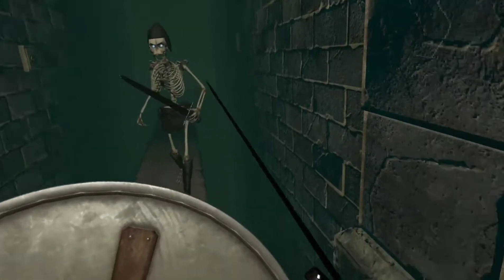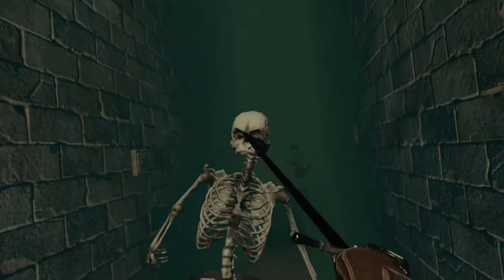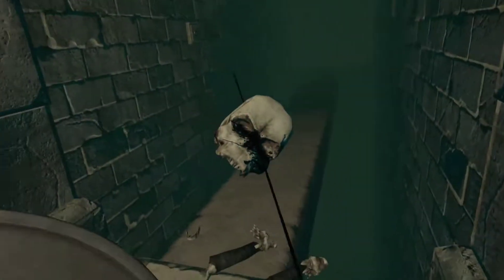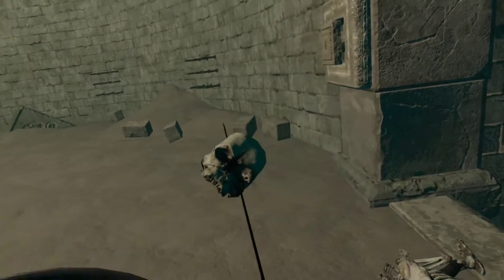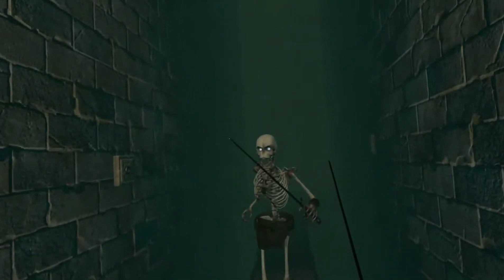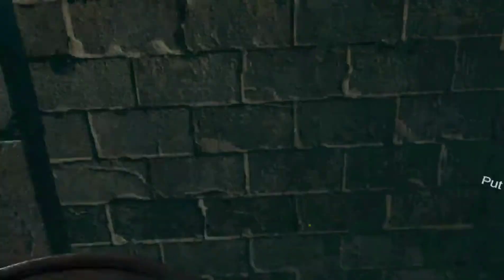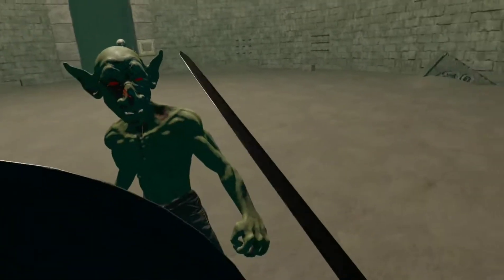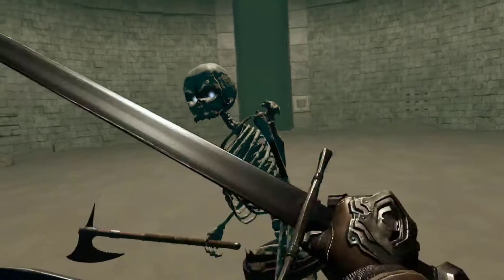One thing that's really cool is whenever you kill someone, you can take their heads and put them on your sword and it actually weighs it down — the sword feels really heavy at the top part and eventually the head comes off. You kind of have to stab them; you can't really slice them. You just have to use the sword tip.